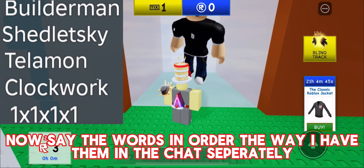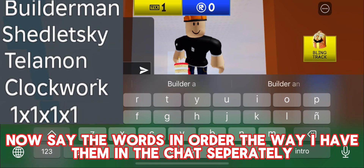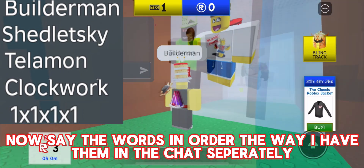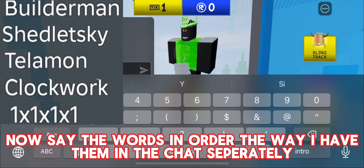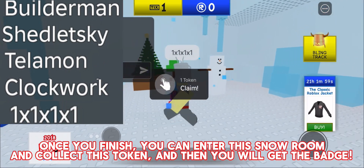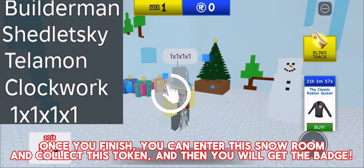Now say the words in order the way I have them in the chat, separately. Once you finish, you can enter this snow room and collect this token, and then you will get the badge.